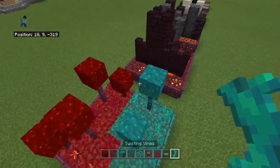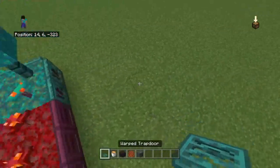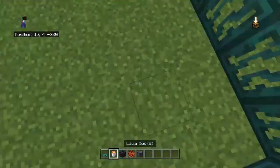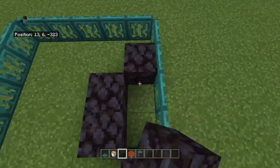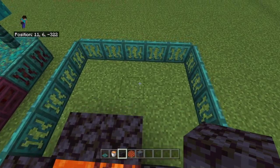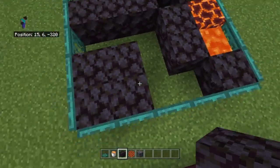Finally you can put some twisting vines and that's it. I have to go quickly so I'm speed running this. Anyway, on to the final build. After you do all the one, two, three, four, five with warped trapdoors, you want to texture the floor but put a lot more blackstone — just make it one layer basically.